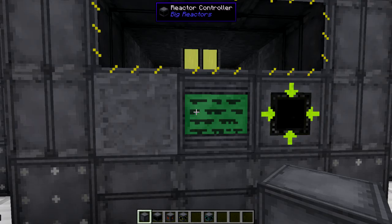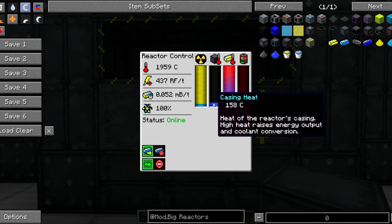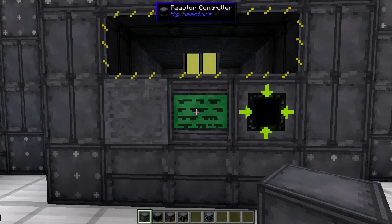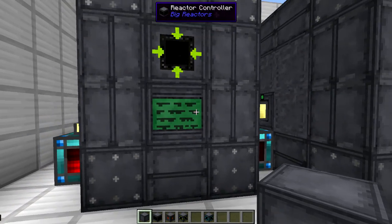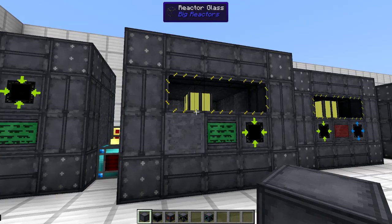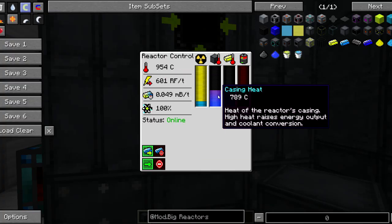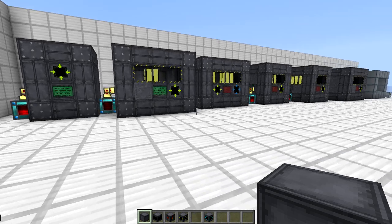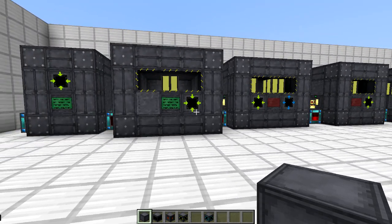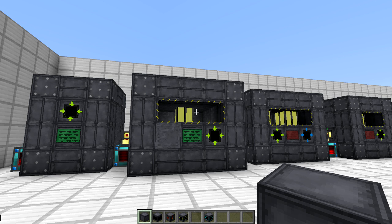Here we have a high core heat because there's an air space around the core itself and therefore it's not dissipating the heat through the reactor casings very efficiently. There's a complete mismatch there and we're already generating 437 RF. If we look at this reactor, which is also a single core reactor but surrounded with reactor casings, we see we generate more power and there's more of a balance. The bigger the reactor, the more casings, the more heat dissipation, and therefore the more power you should generate.